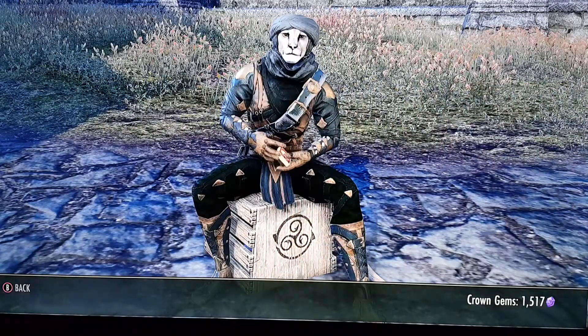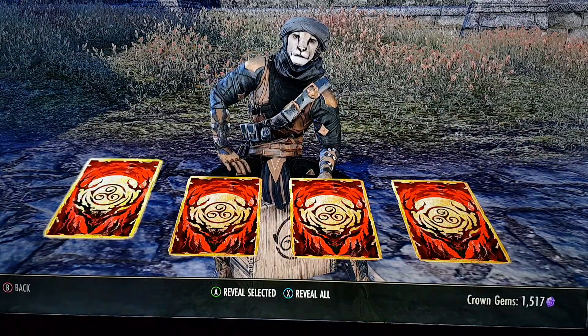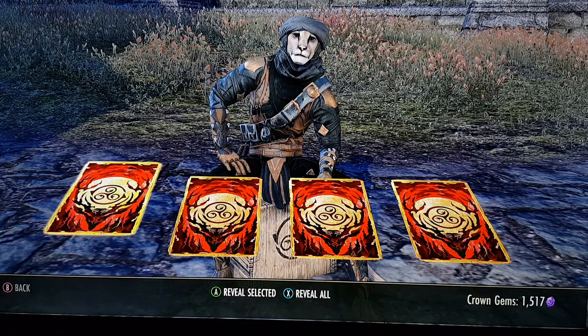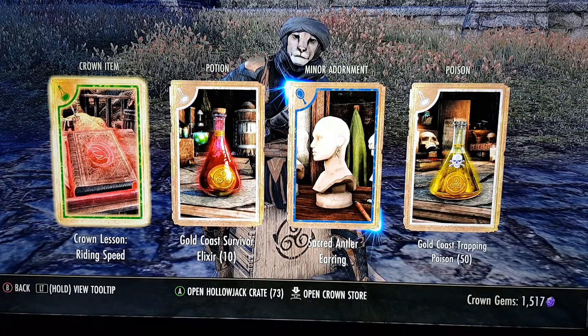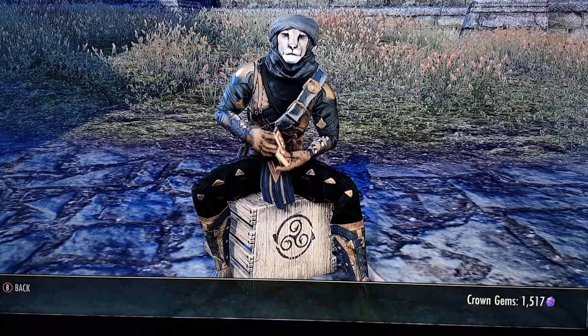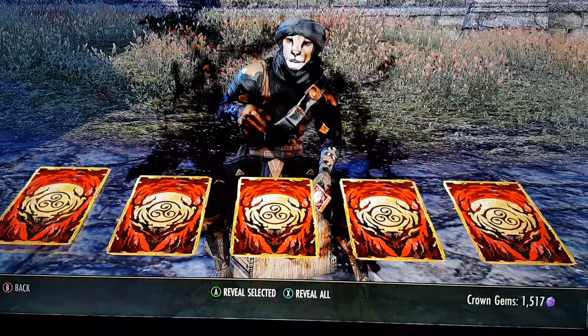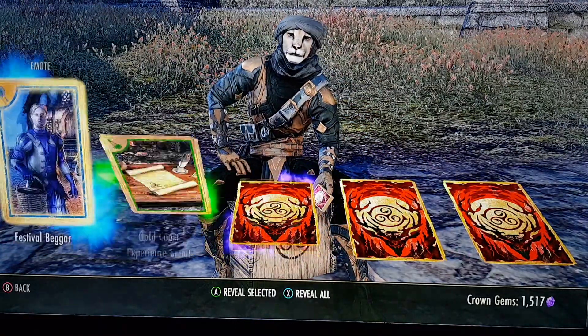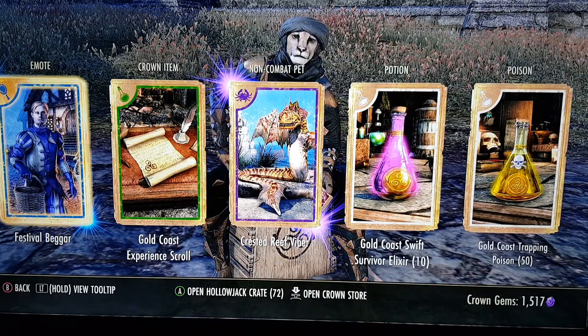I've got a face tattoo. I've got 1517 in crown gems, so let's see how many I end up with. Got a pet and an emote, alright.